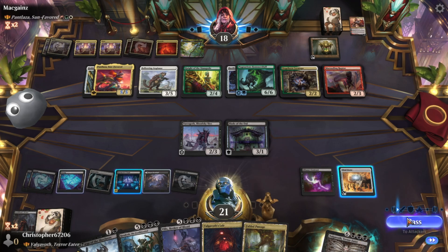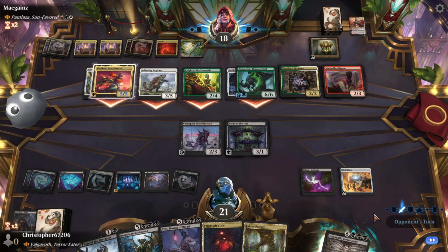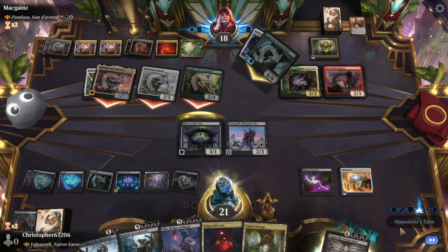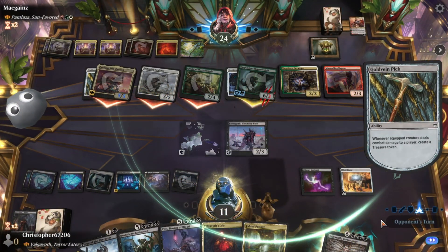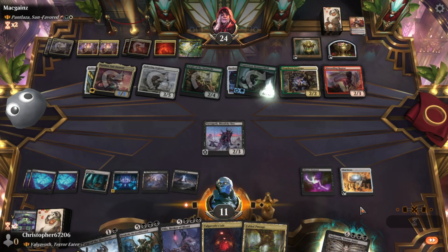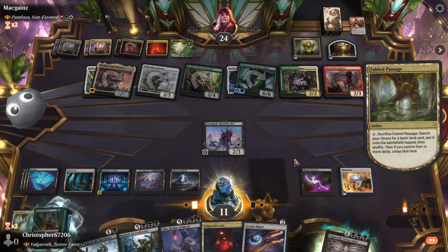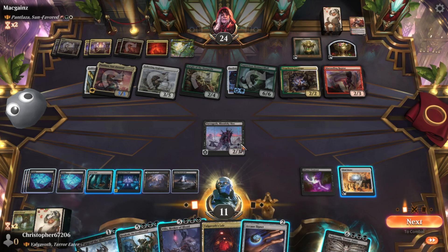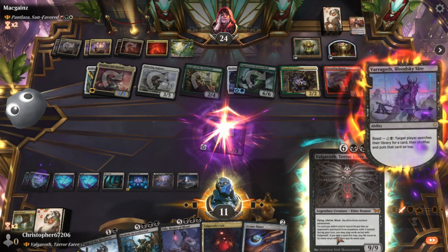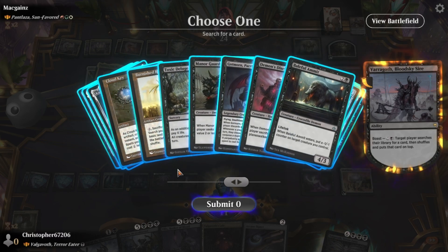Next turn I guess we go grab Toxic Deluge. I was gonna be big brain about this, but ouch — Toxic Deluge is gonna kill me though. Like, that is a fact unfortunately. We get the swamp now. We swing, we boast. No, it's too risky — we have to take the Toxic Deluge.